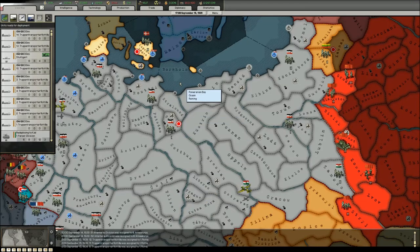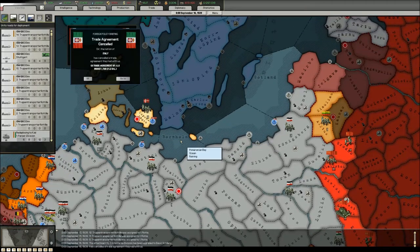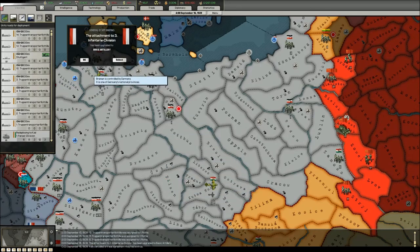I don't like to fill my transport ships completely with soldiers, because if one of those transport ships gets sunk while it's full, you will lose the division. But if you have free space, the game will consider the empty one was sunk and your army will be safe in another transport.